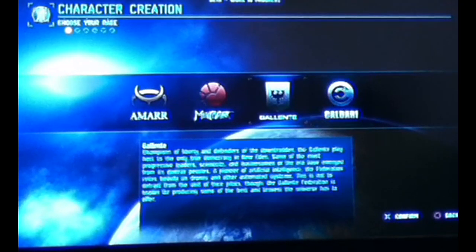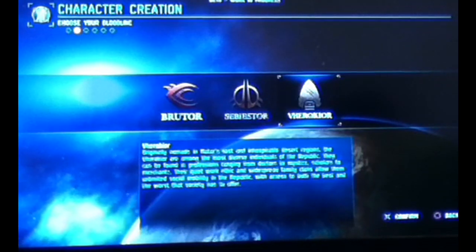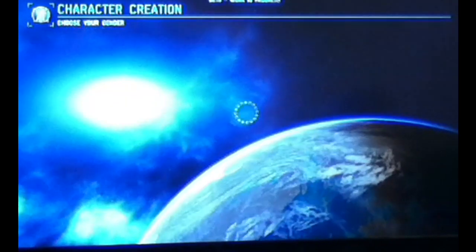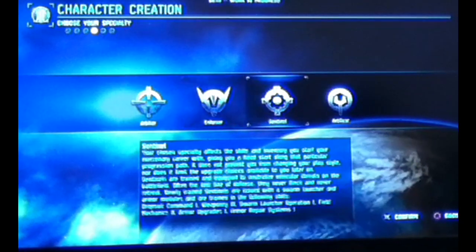After the intro you'll be thrown into a character creation where you choose from four different species — they're pretty much all the same so don't worry about which one to choose — and you choose your bloodline, which are all just slight advantages over one another, your sex, and then your specialty.